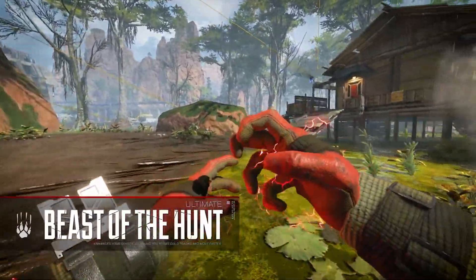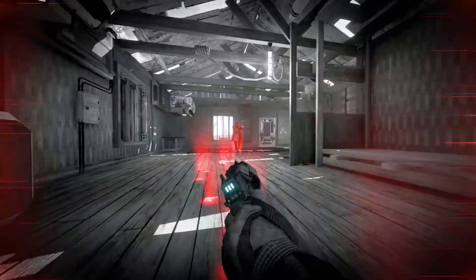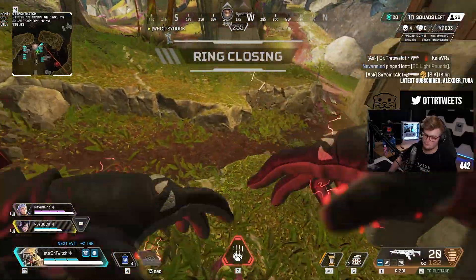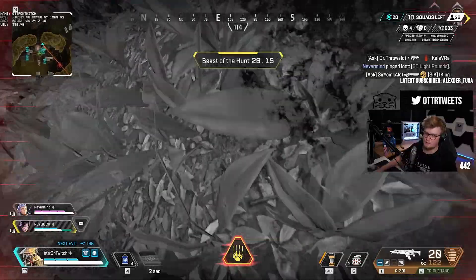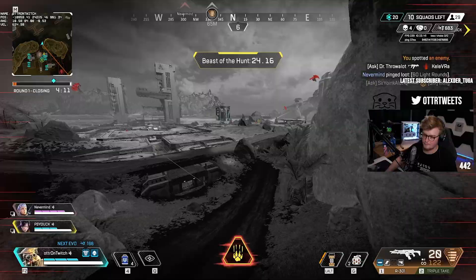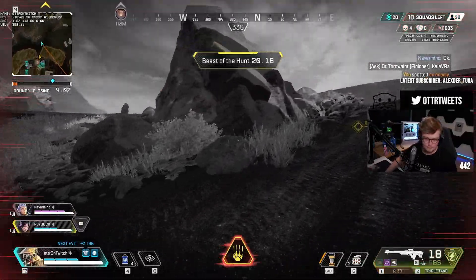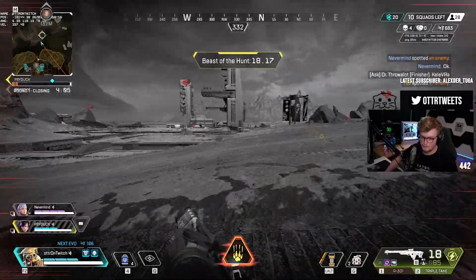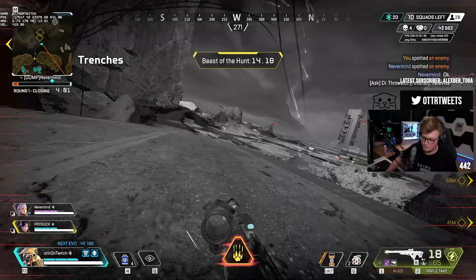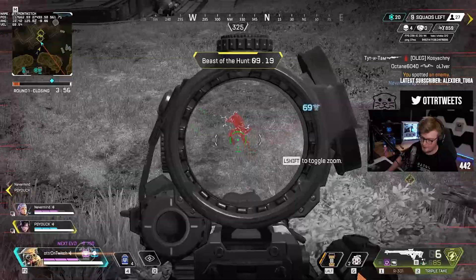Bloodhound's ultimate, Beast of the Hunt, turns the screen grey, highlights enemies and tracks in a deep red color, and raises Bloodhound's movement speed by 30%. Every knock — keep in mind a knock is enough — will extend the duration of the ultimate by 5 to 15 seconds, depending on how much is left on the cooldown of the ability. The ultimate also lowers the long cooldown of the tactical from 25 seconds to 8, allowing Bloodhound to continually scan in the middle of a team fight and keep enemies revealed every 5 seconds.